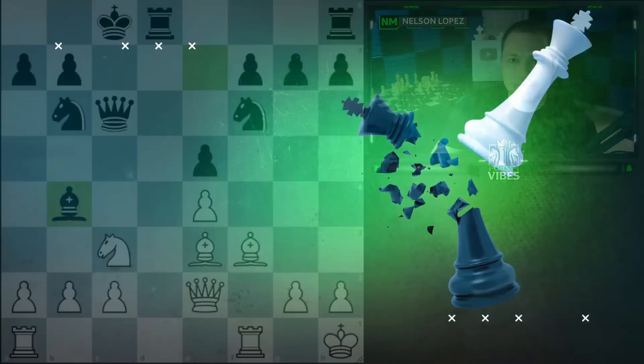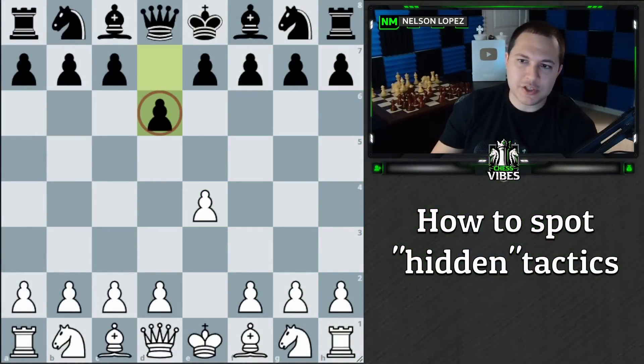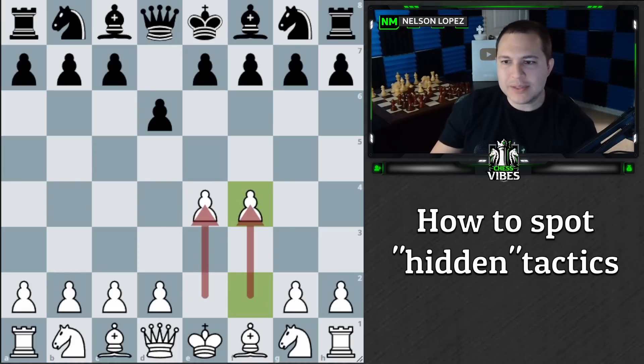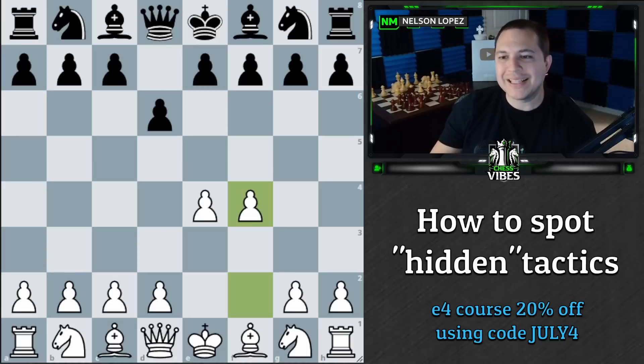Let's take a look at this game. I played e4 — that's my go-to. Black played d6, which is usually the start of the Pirc, where black will play knight to f6. I played f4, and if you're wondering why, this is one of the lines I cover in my new e4 course. I talk about all of the major responses that black has, including the Pirc, and there are a bunch of tricky ideas behind playing f4 instead of the standard d4. Check out the course — it's on sale through July 4th, link is in the description.